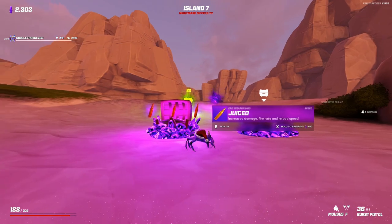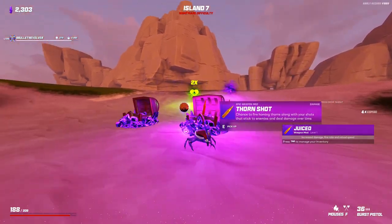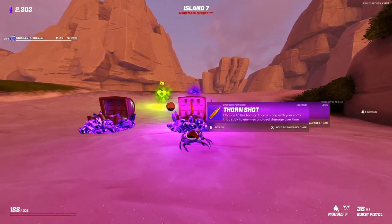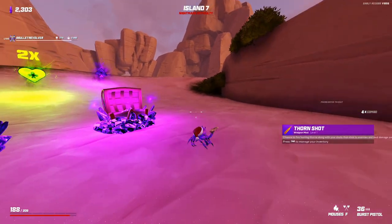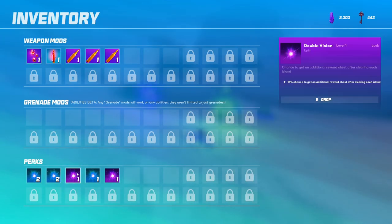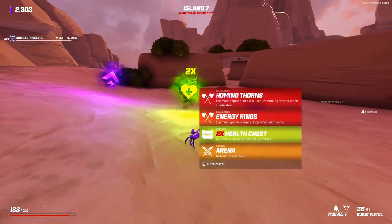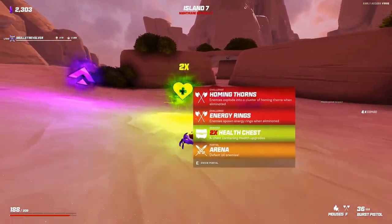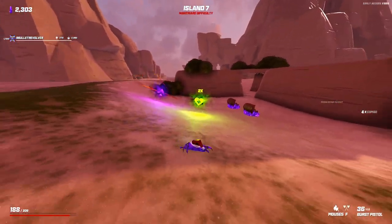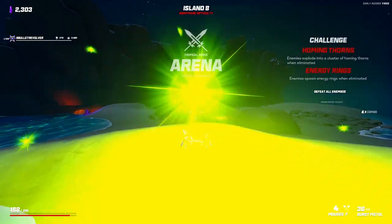I think this is a really obvious Juice choice — Juice this early on is pretty huge. The fact that I managed to get a Double Vision on this island too is going to be amazing. The arc shot is tempting, but I do want to continue leaning into single target and go for the Thorn Shot. Here, upgrade chests wouldn't be terrible since I have a lot of nice mods, but I do want to start getting some armor and Fortitude going. This Double Health seems like a great place to start. With energy rings and Homing Thorns, the big thing is just to stay away from everything and stagger my kills so I don't spawn a bunch of energy rings at once.